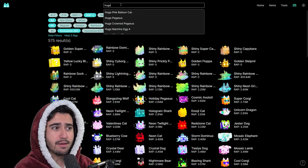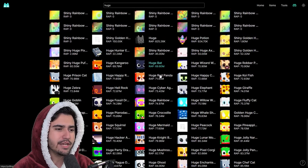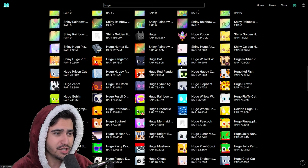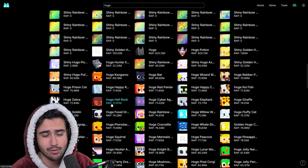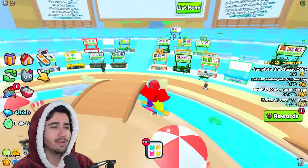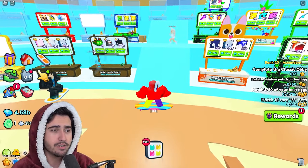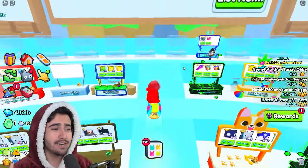I definitely suggest using this website because it's so easy to look through everything. Not directly related, but if I'm looking to invest in huges I'll use the same site, sort rap lowest to highest, and look at whatever the cheapest huges currently are. Right now the huge kangaroo, huge bat, and huge wizard westy are the top three cheapest huges. I'd compare their exist counts and invest accordingly — a lot of people ask me how I look for huge pets and this is always what I use.